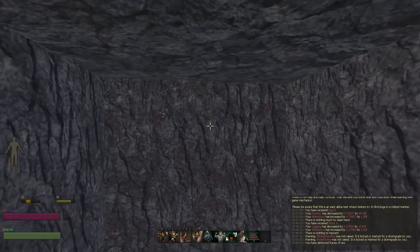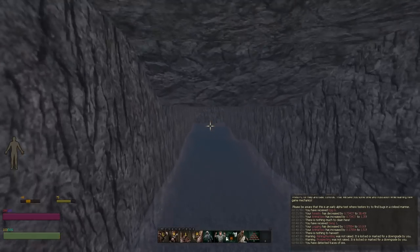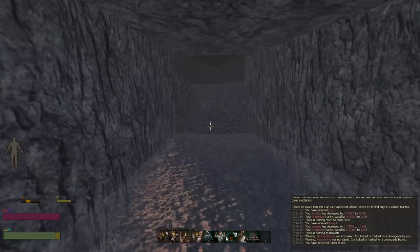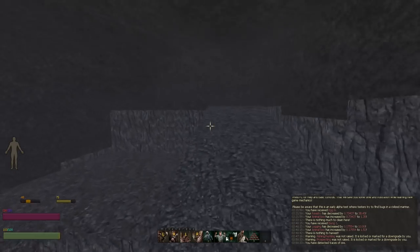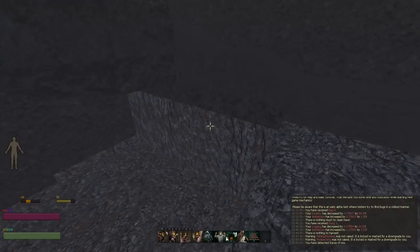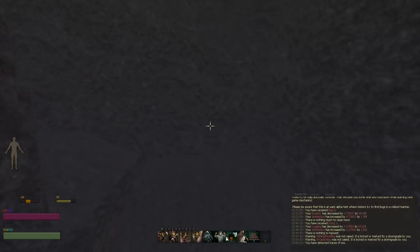Iron ore is pretty hard to see because of the texture difference — it's not like an outstanding colour change. Whereas Copper ore is pretty coppery, pretty golden. One thing I always hate about games like this is that Copper should be green in rocks because it oxidises.